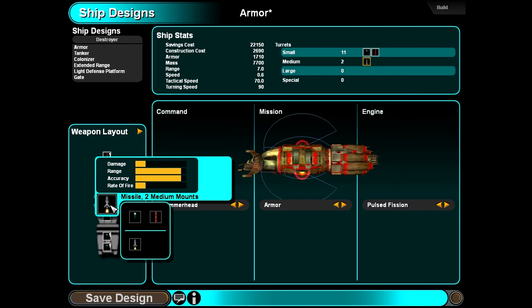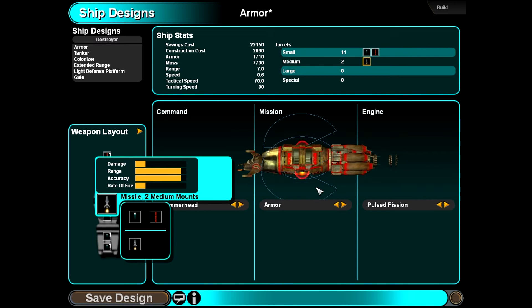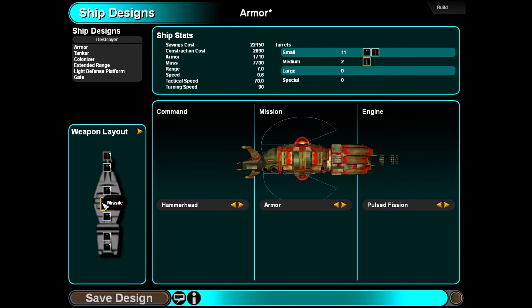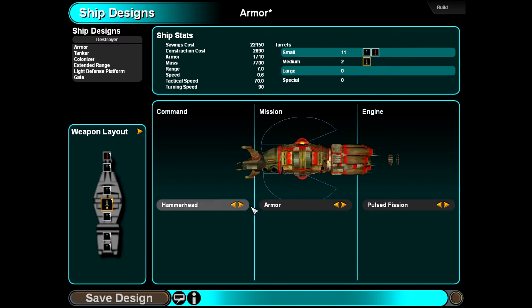Another thing to point out is each module — there are modules: these smaller ones are light modules, the ones on the armor section are medium, and then you do have bigger sections. As you go up in size, I could pick this Gauss cannon and it will actually be a heavier variant versus these lighter ones. Missiles are great to have at long range — I'm just going to keep that missile and go from there. There are special modules which I can show you later.